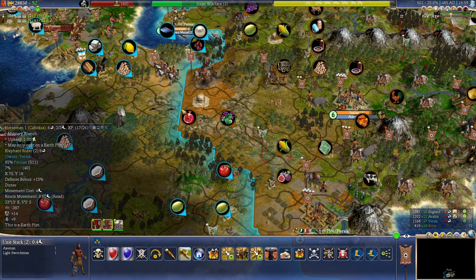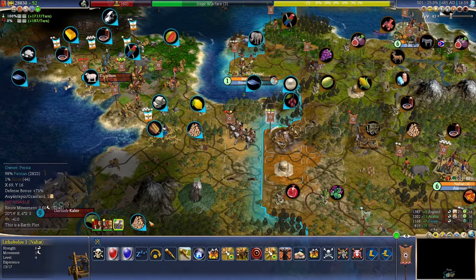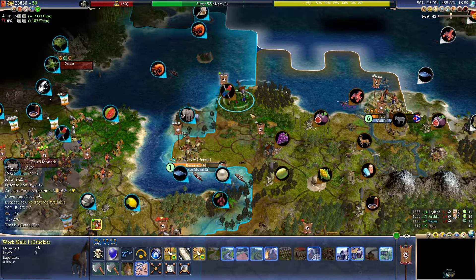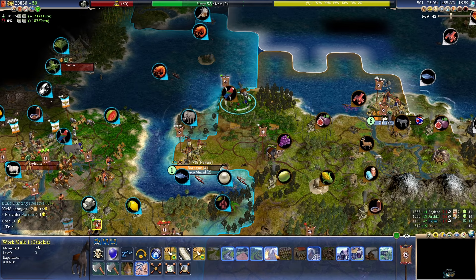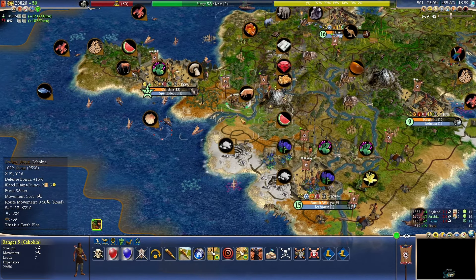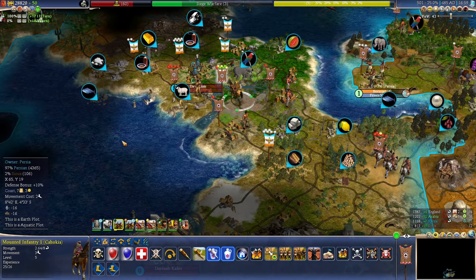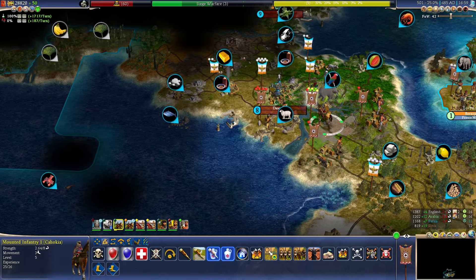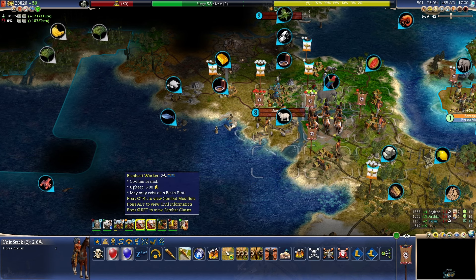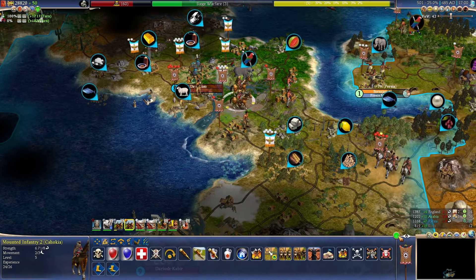I could probably sue for peace by now, but the last few times I asked he was not willing to accept. And I don't really want to peace out now that we're about to unlock ballista elephants — I'm just concerned he also has them. That's our turn. Let's see what he's going to do. I'm a bit worried about the stack down here. He's obviously trying to actively defend his city — I can't blame him.